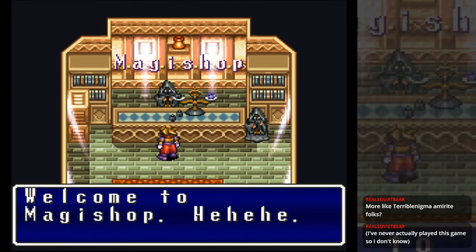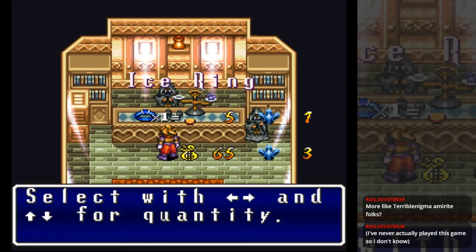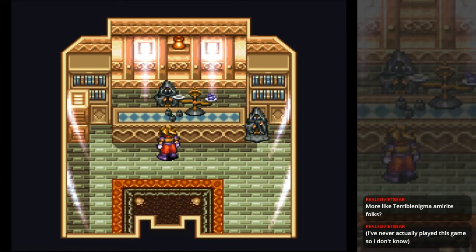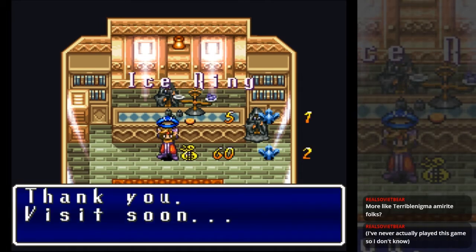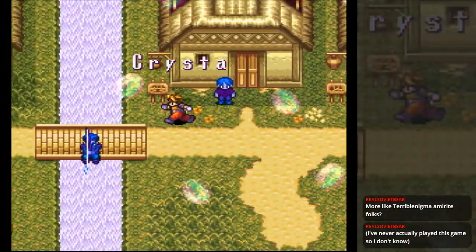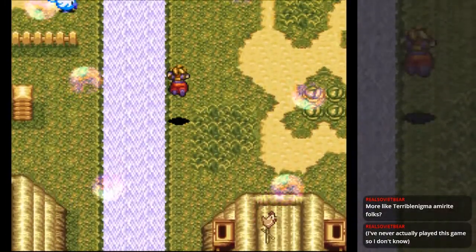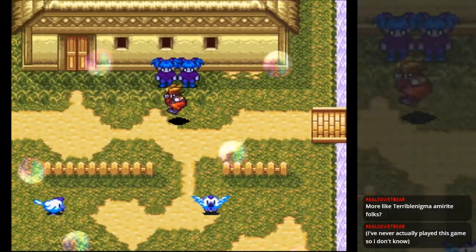I don't see any magic stuff. Oh okay — a magic currency to buy magic, and it's one-time use. Now I get it. I'm not gonna get any just yet. Let's just get an ice rink for the sake of it. I'll use it at some point. I'm a bit sad that I can't just use my weapon here because I just like to jump and do the attack.